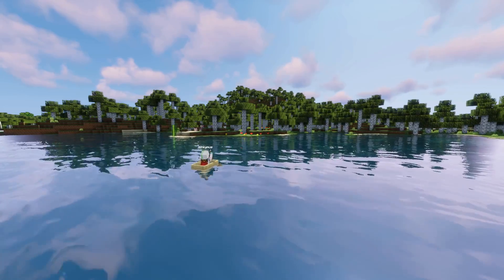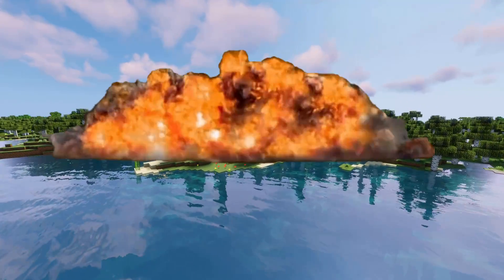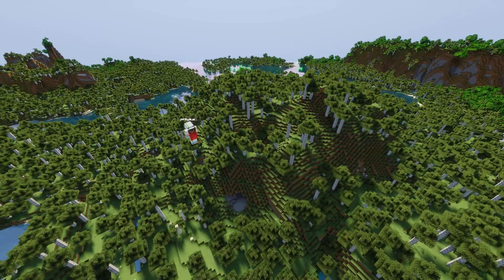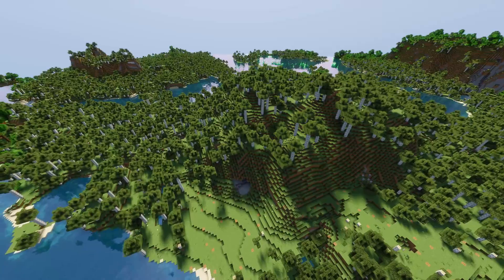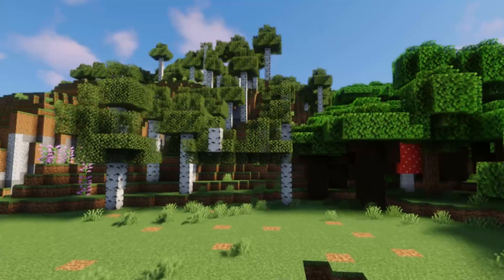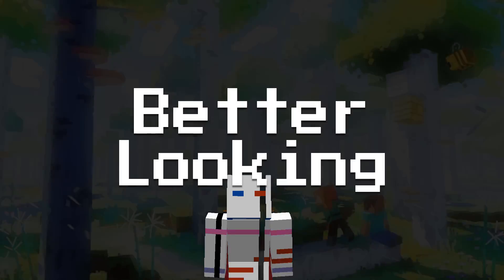The first step is to find a suitable birch forest and completely demolish it. I chose this little peninsula and started clearing out all its birch trees, because we do not want to look at any of this old ugly unimpressiveness. Yes Mojang, I really wanted a better looking birch forest.